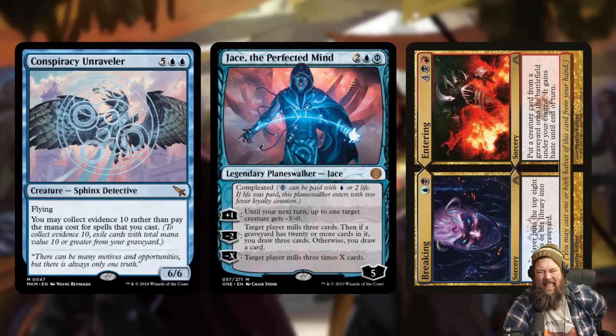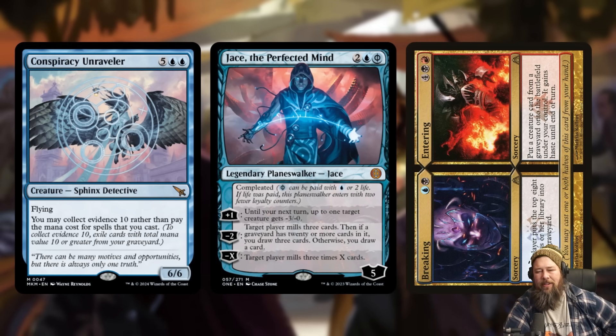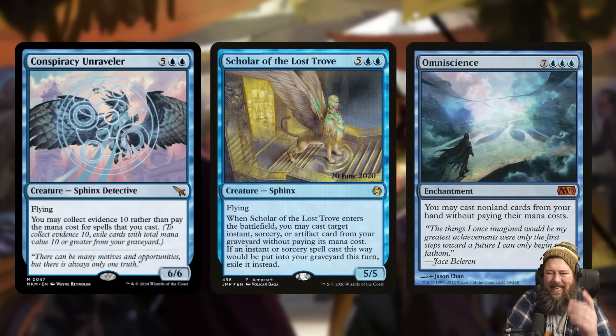There's probably also some combo mill potential where you get down Conspiracy Unraveler, cast a Jace for free, and Jace mills you for 15 cards, filling your graveyard for Conspiracy Unraveler to cast more spells for free — keep doing that until you win with a Laboratory Maniac or something. Also worth mentioning: Conspiracy Unraveler is cute with split cards. When it comes to split cards like Breaking // Entering, the mana value is the combined total of both halves — an eight mana value card. You cast the Breaking side to mill yourself and then exile it for eight mana value toward collecting evidence. I could see this showing up in historic decks that use Scholar of the Lost Trove to reanimate and get an Omniscience.